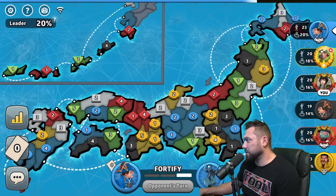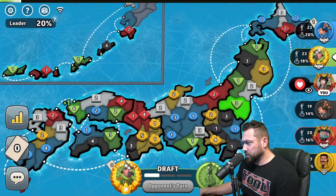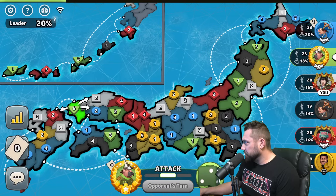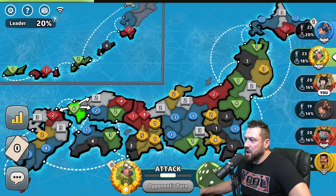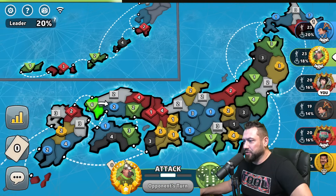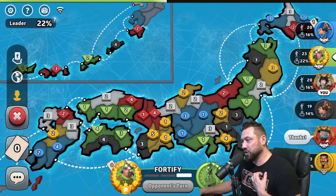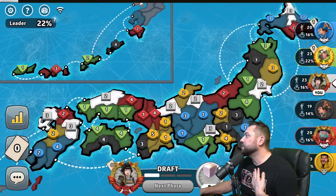Blue gets a card exterior. Green allies up — does green push into Shikoku? Black has a good Shikoku position. I don't have anything, right? If green goes to the left, I have Kyushu and Okinawa maybe. He does go Shikoku — giving Shikoku to Mamba.